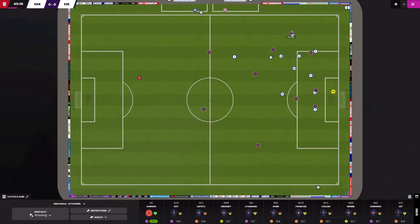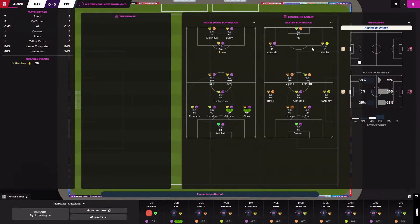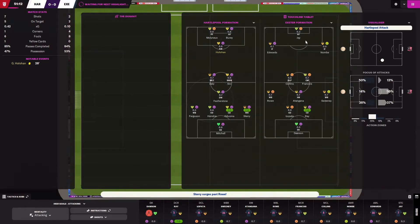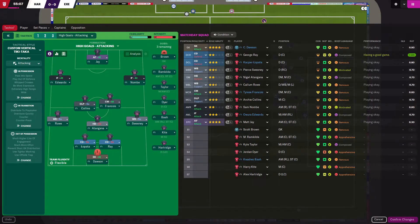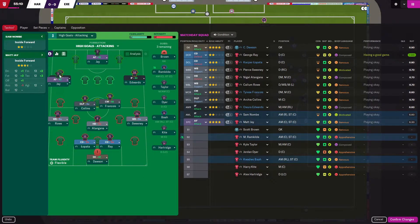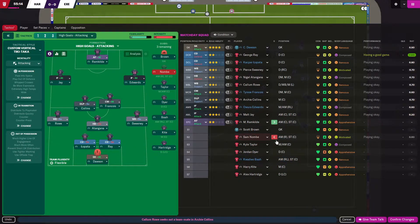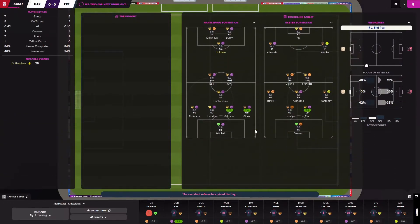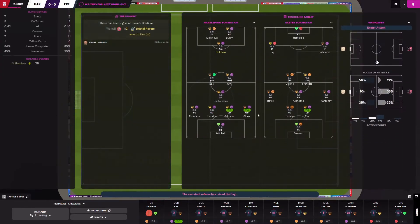They are a contender for the top places, so it's a good idea if I can beat them, especially away from home — that would give us a huge boost. Matt J is not having the best game. I'm going to do a bit of rotation: Edwards is going out, Jay is going in, and I'm going to use Marco Ramkiel. He's actually done a fairly good job for me — he scored in one of the games I haven't shown and is on two goals already, so he's been fairly decent.